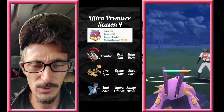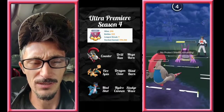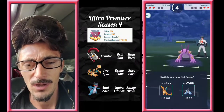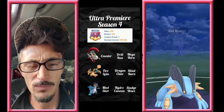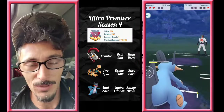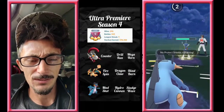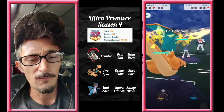He switches into his own Swampert, so we throw our Drill Run there, taking it down to about halfway. We already have our Swampert in the back and our Charizard with a little bit of health. We bring in our Swampert and go straight for the Hydro Cannon to knock out his Swampert. We still farm it down — Gallade comes in, Leaf Blade on the Swampert, and Charizard comes in at full health.